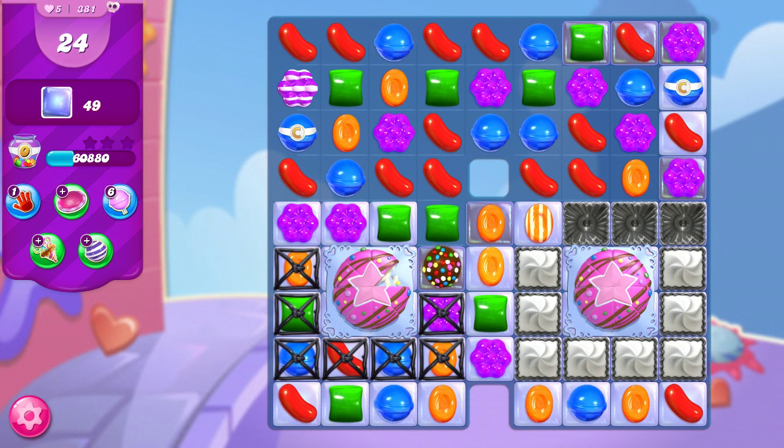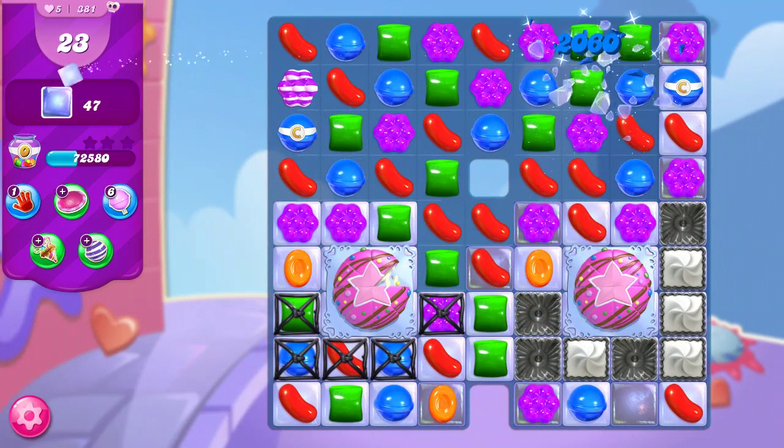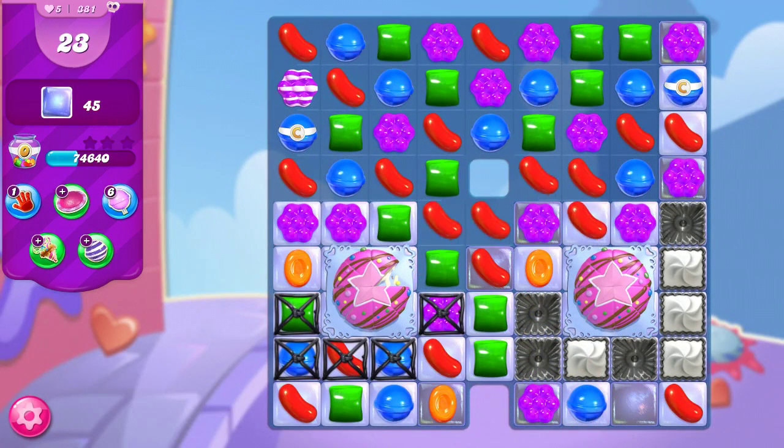So let's see — what would be the best use of this color bomb? Should we take out all green, all orange, or wait to match it with a special? Well, in the position it's in and being fairly early in the game, I don't think it's going to be easy to match it with a special. So what I'm going to do is take out all orange from the board. It's going to concentrate the colors down, making it easier for us to maybe make another color bomb.